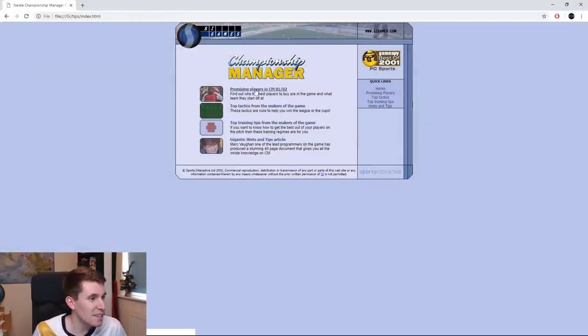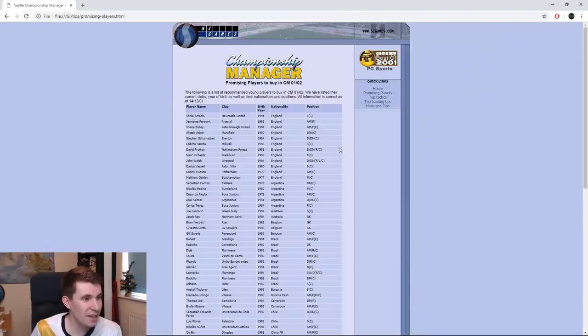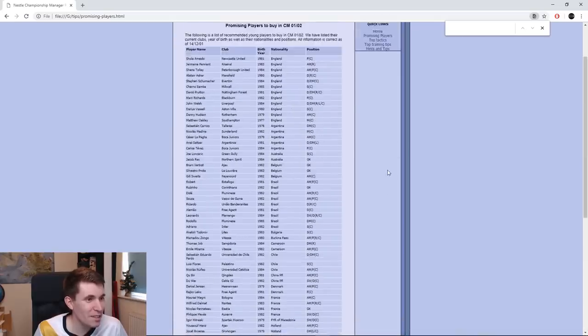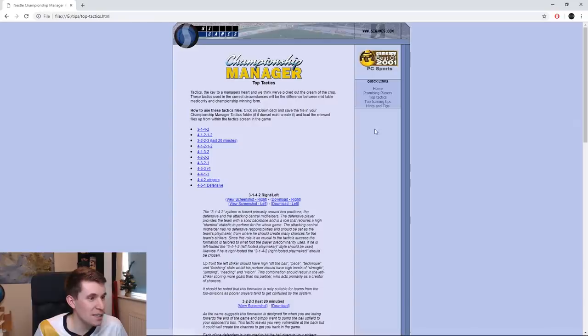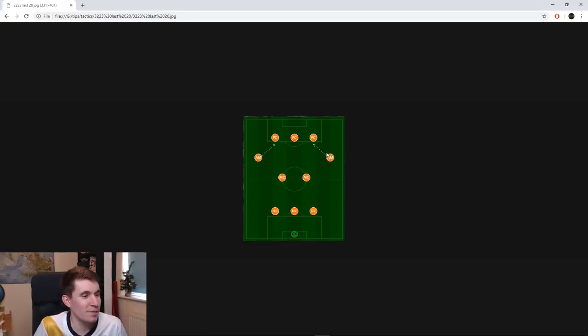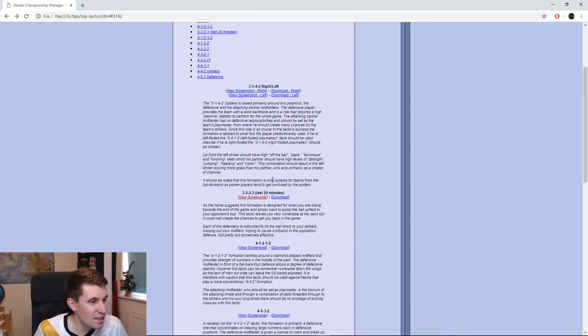And it led me to this — it's an SI Games thing. I don't think it's an actual website, but it's opened in my web browser and it just gives you tips. It's got all of the best players, or the best young players to buy in Championship Manager 0102. Where's Tore André Flo? Why isn't he there? It just looks so old — it looks like a 90s website basically. Top tactics from the makers of the game.